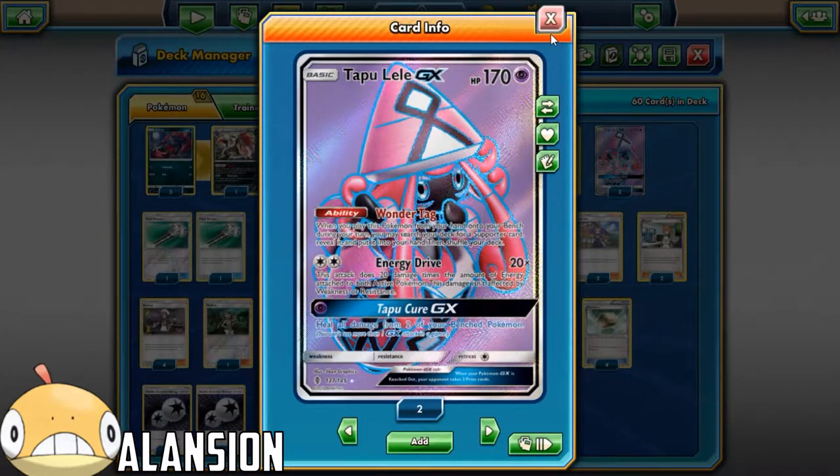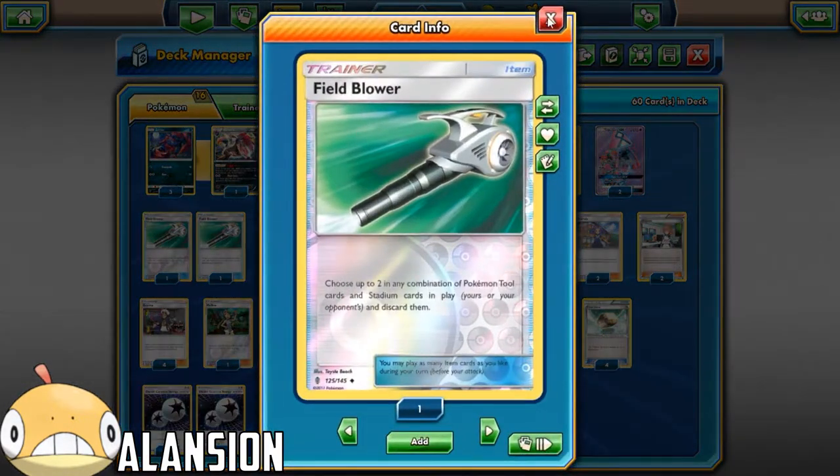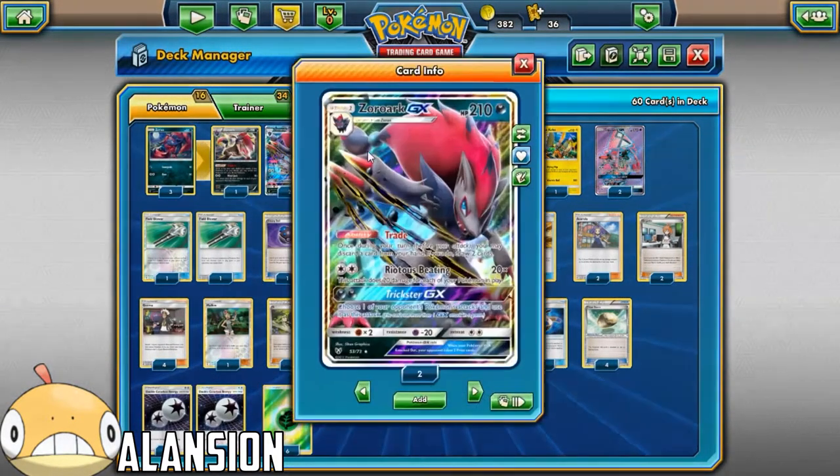And then 2 Tapu Lele GX - it's Tapu Lele. 2 Field Blower - you need that because you're going to be using abilities. Garbodor - you need that because you're going to be using abilities.